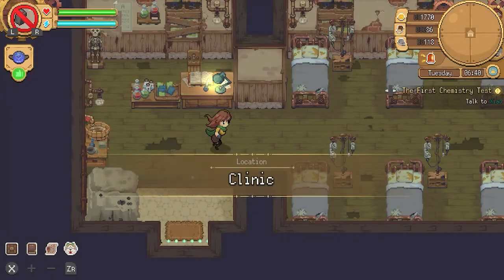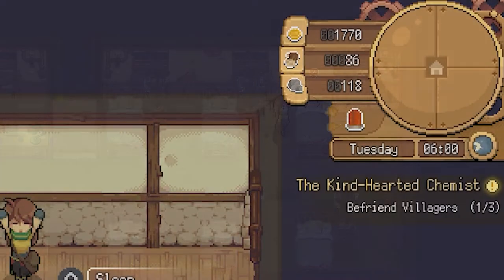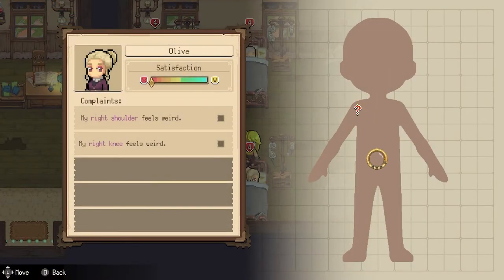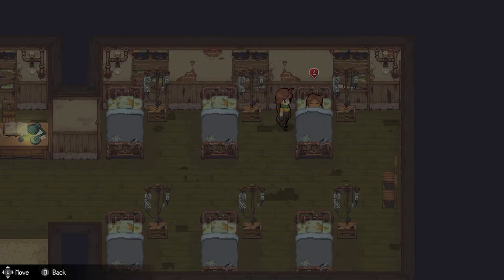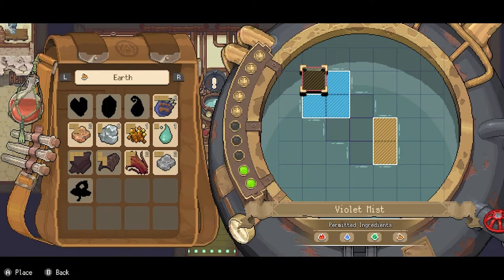Shortly after you arrive in town and prove that you're a capable chemist, you'll get the clinic to manage where you'll diagnose and treat patients. A little alarm attached to the clinic will go off when you have a patient so you can make your way over and start the process of making them better. You'll diagnose illnesses by playing one of several mini-games which are all fairly easy to complete, and once you know what they have you can make the potion to cure them. The majority of these illnesses are things like bloating and rashes, which makes it all the more funny that these people feel the need to stay overnight in your clinic.